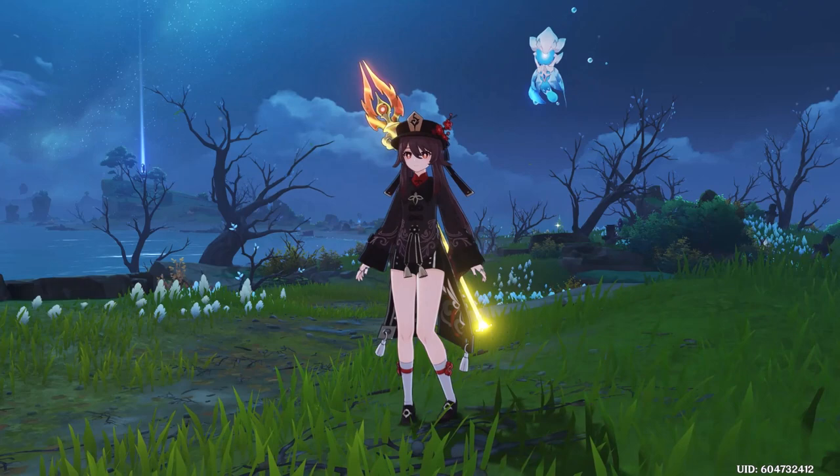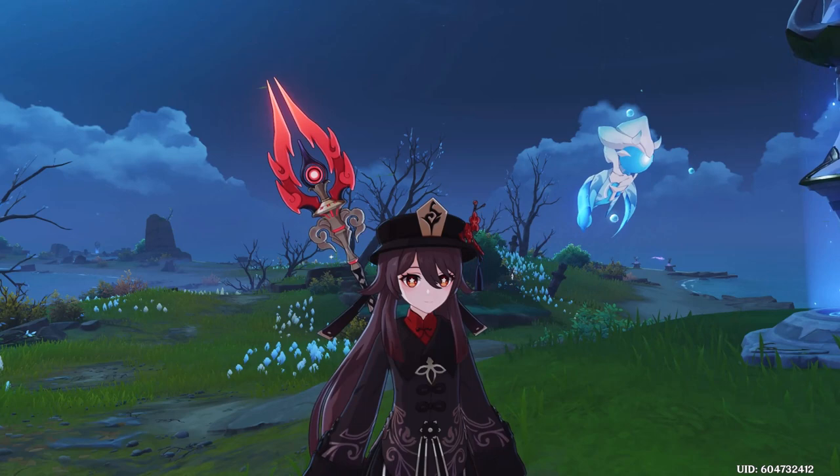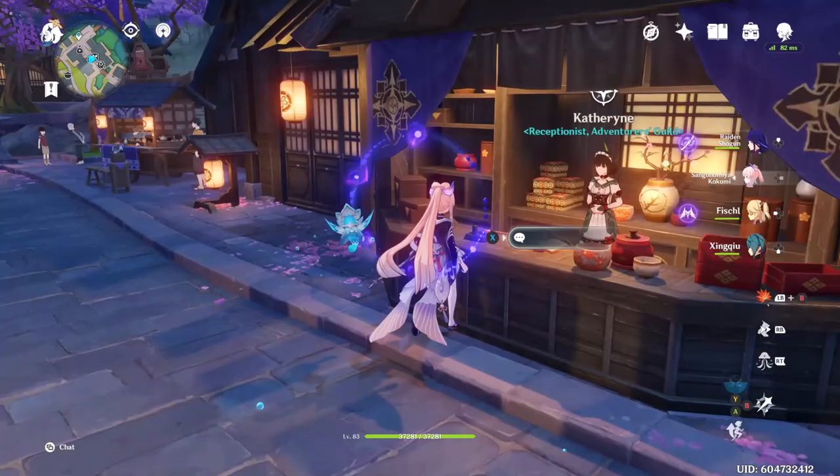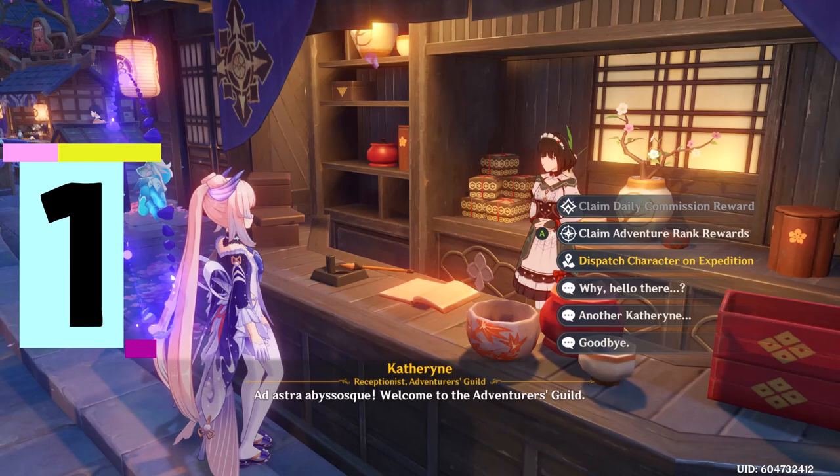Hello and welcome back to my channel. This is Crazy Bat Lady. Today I have some tips for you to help you clear your battle pass faster, more efficiently, and some lazy farming tips. I just noticed that the staff of Homa looks exactly like the battle pass symbol.